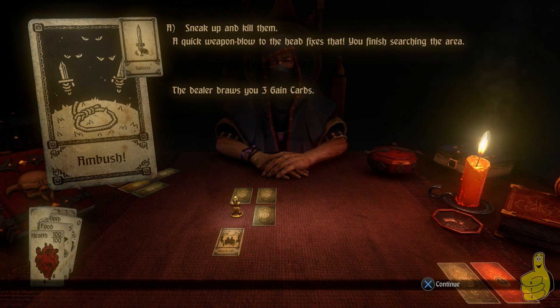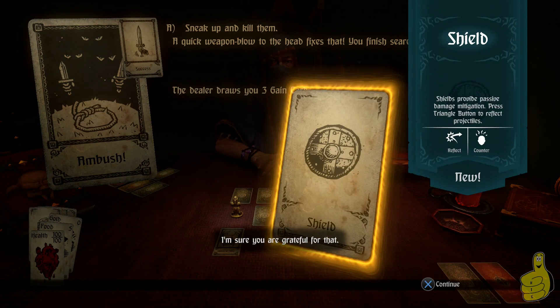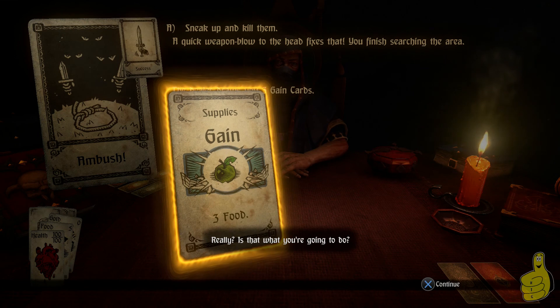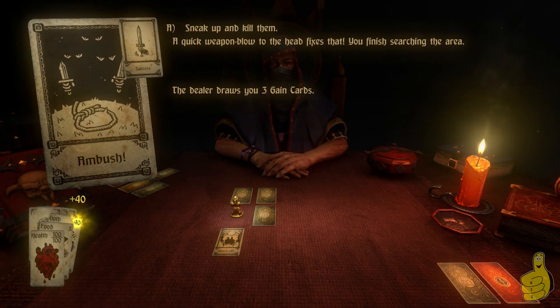Since we beat the encounter we get to draw three gain cards, and it's random what you get — you can get food, helms, gold. The first one is draw one equipment, so we draw a shield. We already have a shield, so we can equip it or not — we can sell it later for gold. The next one is gain three food, which is always good — we need to move around. Then we gain 40 gold which we can use to buy stuff.